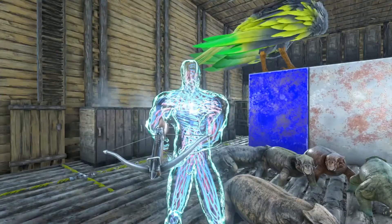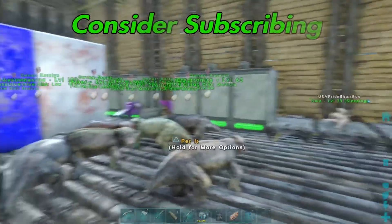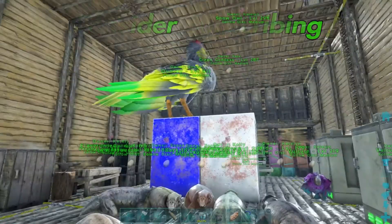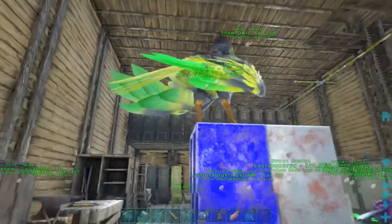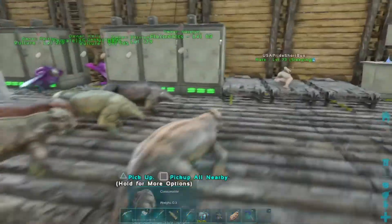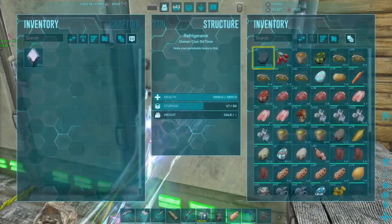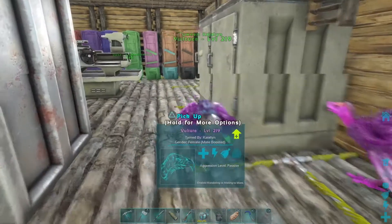Welcome back folks to episode four of ARK Official. I got a couple ideas today we're gonna do. I think I could probably still access her — yep, sure enough I can. Let's get on with today's episode. Let's see where the fertilized egg fridge is.